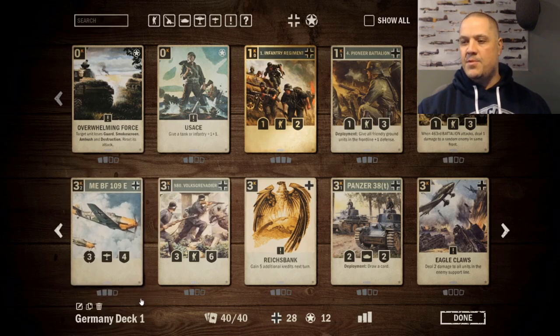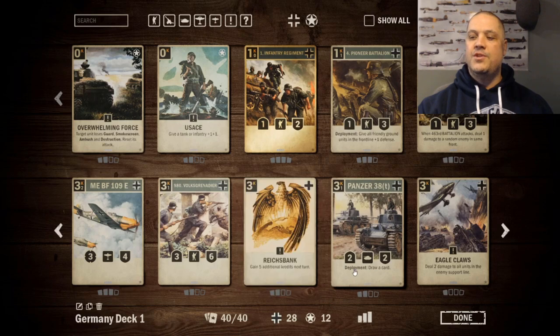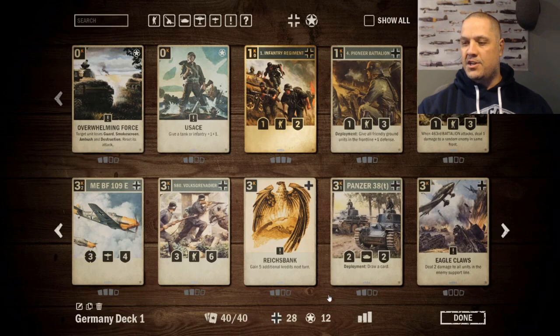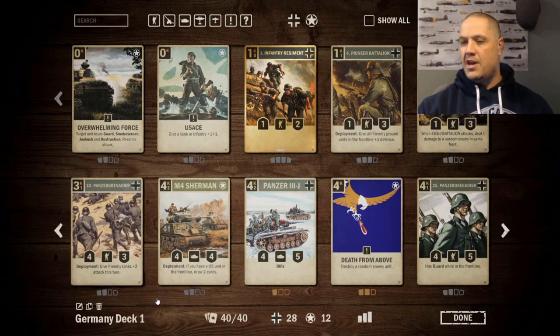Volksgrenadier is a good-sized body for its cost - a three-six. Rice Bank is in here because we're trying to get really fast tempo early. It just got buffed - getting five extra credits is a lot and can really turn a game around. The Panzer 38t is a bit expensive for a 2-2, but it's a cantrip card that draws you an extra card on deploy. Eagle Claws deals two damage to all enemies on the support line, which gets rid of artillery and small bombers. The Panzer Grenadier order gives plus two to all our tanks - save it for when you can buff multiple tanks at once for good value.